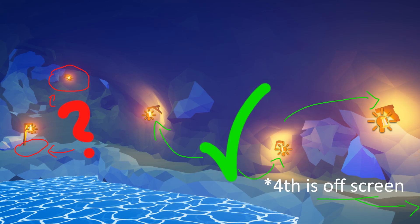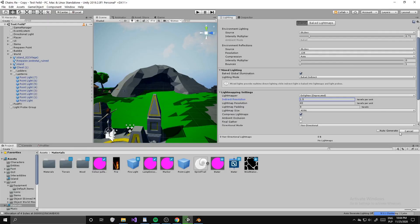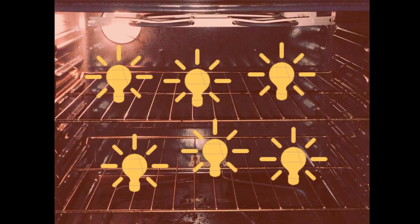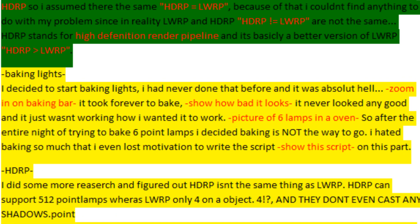To fix the lighting issues, I'm gonna try out baking lights. I like new stuff, so this should be fun. I was wrong. The baking took forever, it doesn't even look any good, and it just isn't working the way I want it to work. That was after an entire night trying to bake six point lamps. I have just sworn to never bake lights again. I hated baking so much that I even lost motivation to write the script on this part.